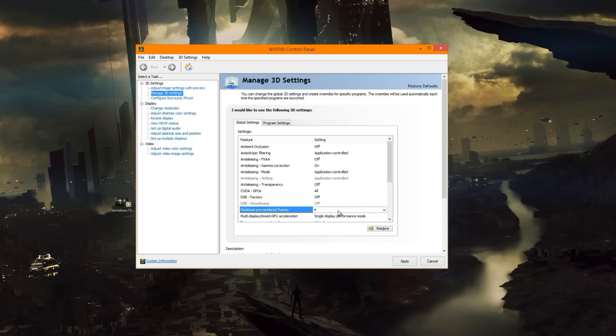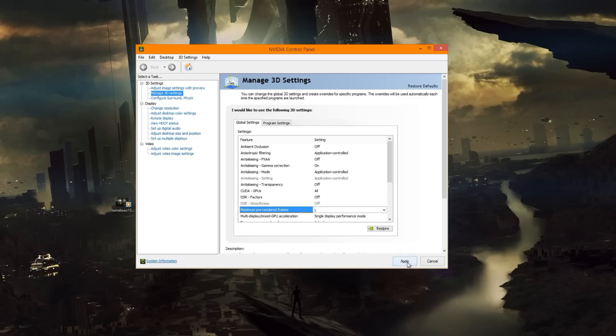Before I installed my 5820K, I was playing around with my 4670K rig. I installed Windows 8, started up Crysis 3, and noticed the input lag — it was actually really bad. After that, I looked in the control panel and noticed the pre-rendered frames was set to four. So essentially, Crysis 3 was allowing the CPU to pre-render four frames for the graphics card to put out to the monitor. When I changed this back to one, the input lag disappeared.